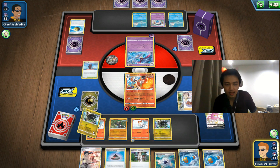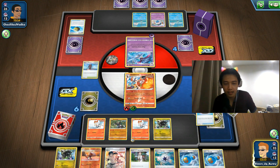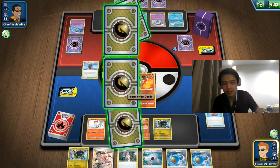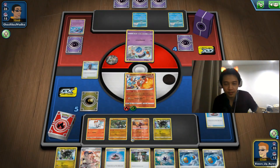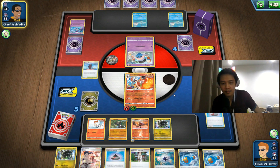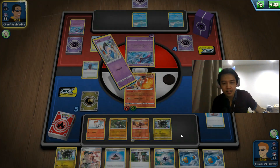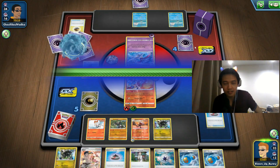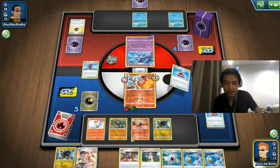We can attach energy, summon another Scorbunny, and use Research. We got another Raboot — that's great because normally at least one ends up in the prize cards. We got Bush Shake for the first Raboot and Evolution Incense for the second — a very good deal. Playing a rogue deck means less luck than if you're playing a meta deck. Nobody has ever played a Cinderus-Zygarde combo before — this is very new and very rogue.